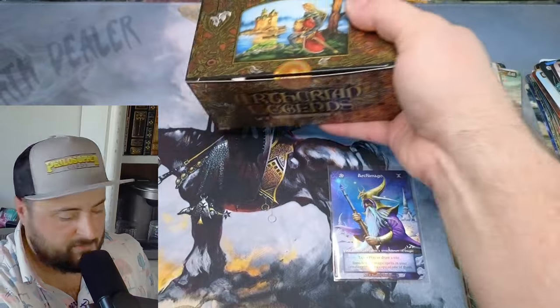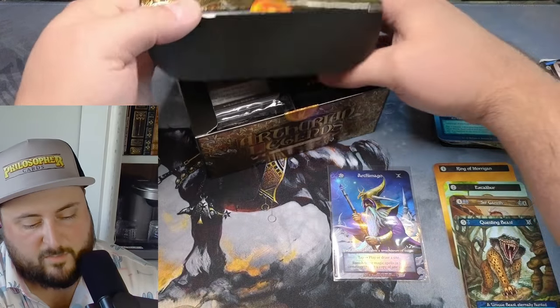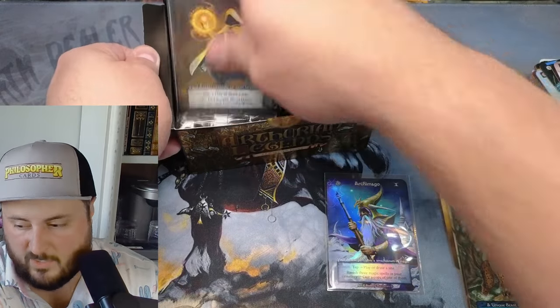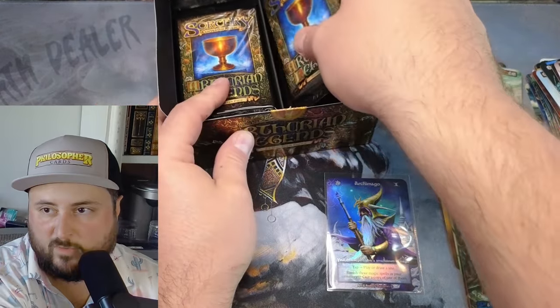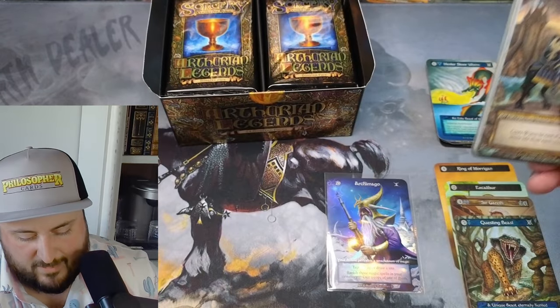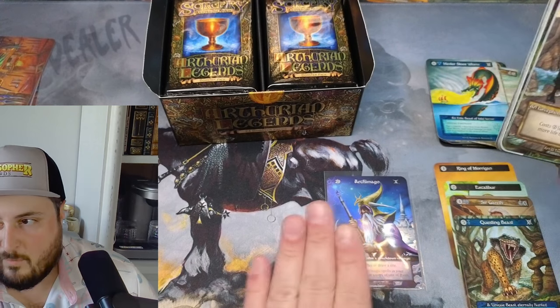The ring and Excalibur — you're looking around $50 for the two of them. Questing Beast is probably $15, Sir Gareth's probably another $15, so you're probably looking at $80 in uniques there. Archamago is sitting at $125 to $100-$125 at the moment, something to that degree.